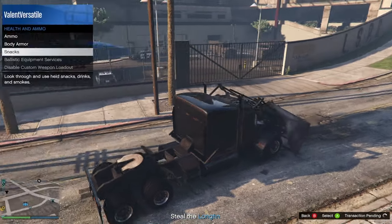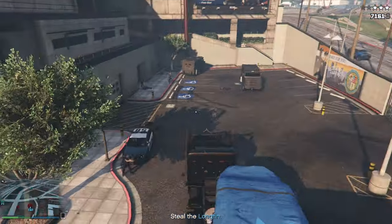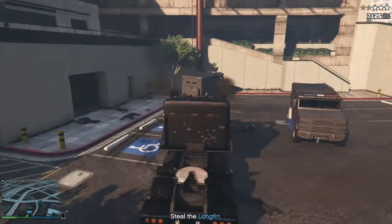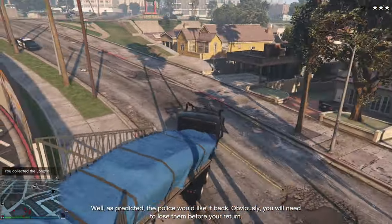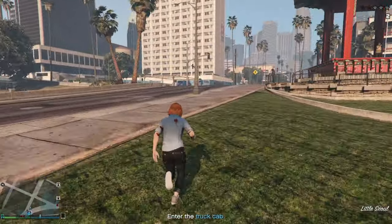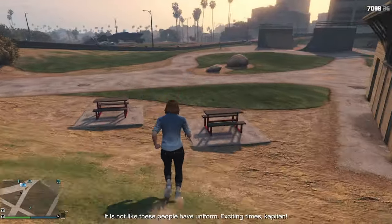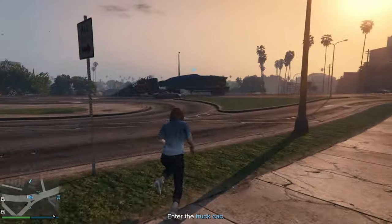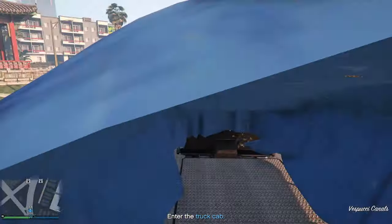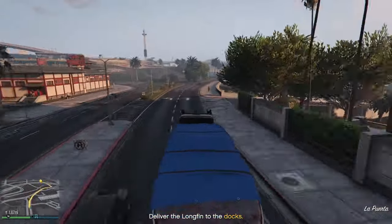For the rest of this bit I'm going to speed up the footage. Once you get your truck, hook up to the back of the Longfin, drive out of the area, suicide to lose the cops, then drive the cab all the way to the drop-off point. That's pretty much all you need to do for the approach vehicle.